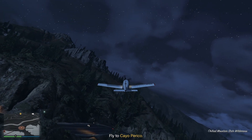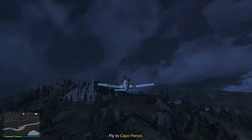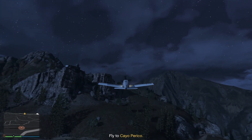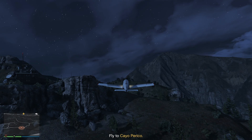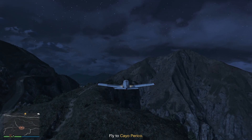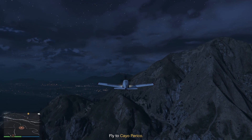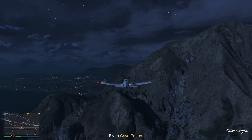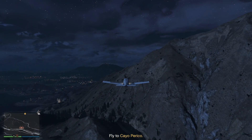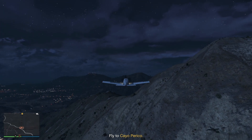You line it up with the yellow dot on the minimap, bottom left. Try not to go to the top of the mountain — this plane struggles as it is. Trying to get altitude and speed at the same time usually winds up kissing a mountain. You don't want to do that. I also found that if you go too high, you will pass your destination and have to turn back and drop your altitude.